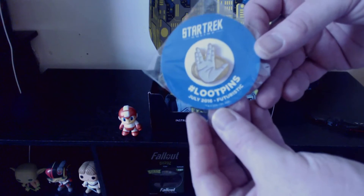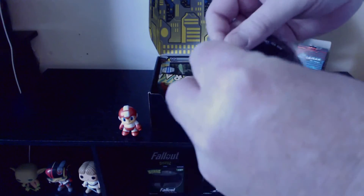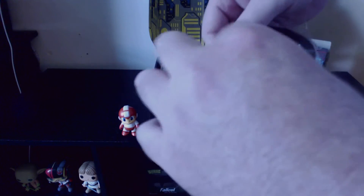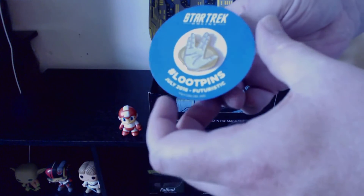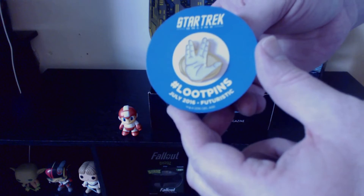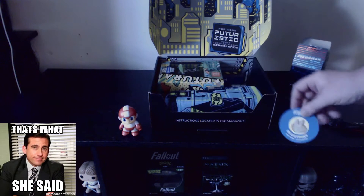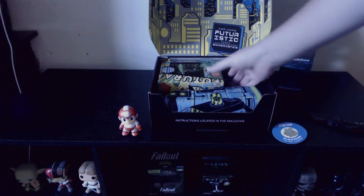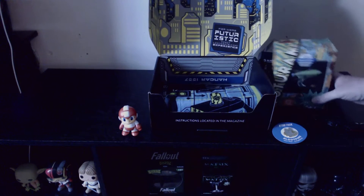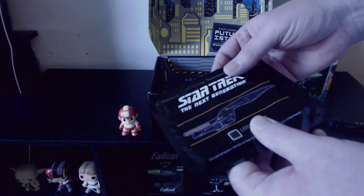It is one of the Loot Pins, and it's a Star Trek theme. It is a Star Trek themed Loot Pin. These things are pretty cool. I haven't had much of an opportunity to wear my Fallout one. This one's actually a bit sturdier than the Fallout one — it's a lot thicker and feels like the quality is a little bit better. But that's pretty cool. You got a little Vulcan hand, Leonard Nimoy, rest in peace. There's a Futurama ship. Let's go ahead and get to this though, since we're on the subject of Star Trek.